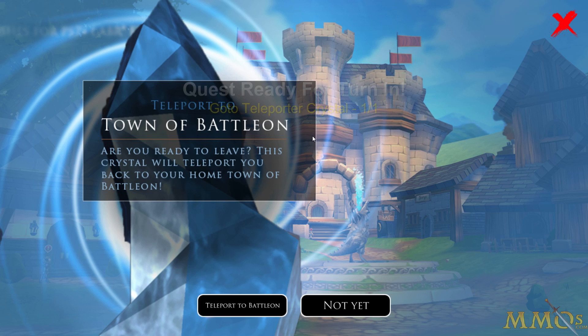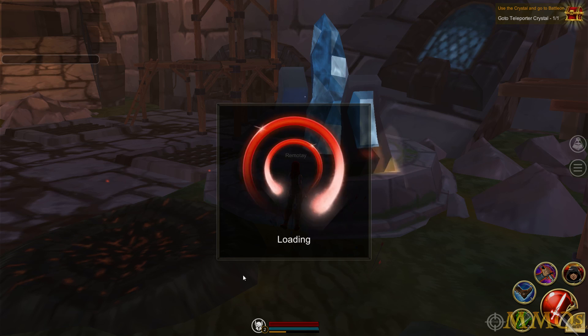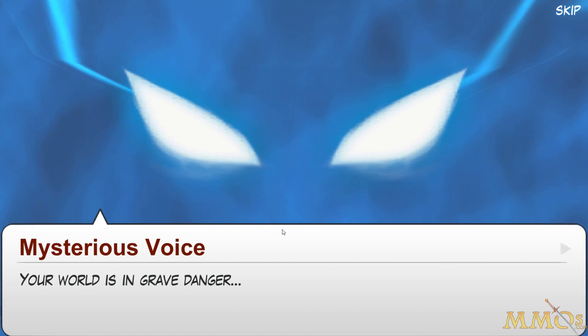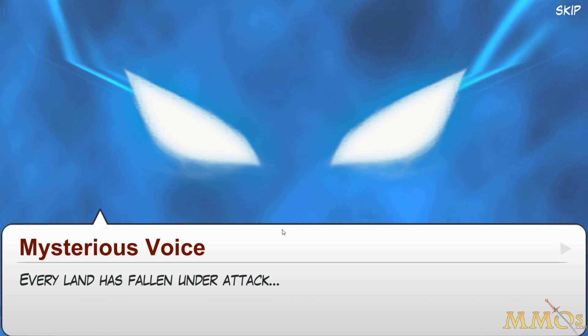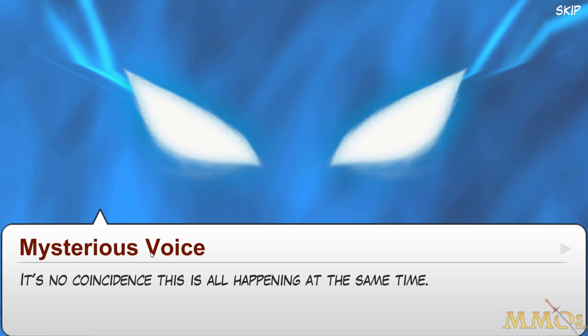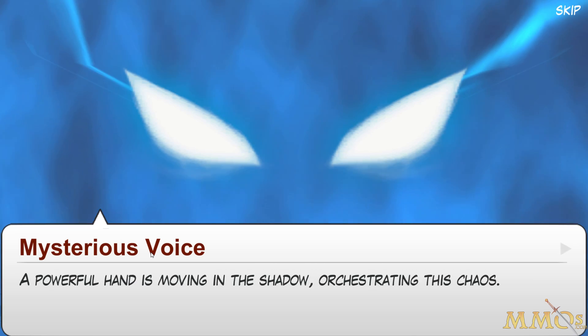And even the animation between zones and teleportation seems kind of low budget. But the game is still pretty early on in development — it is open beta and it does seem like a genuine open beta where it's not quite done yet. The game's main story setup: your world is in danger — dragon, monster lords, ancient evils. Of course the ancient evil — pick a generic enemy and describe it later.